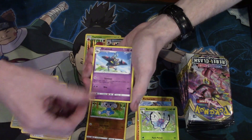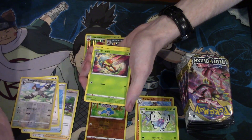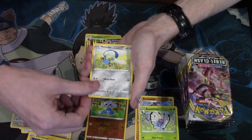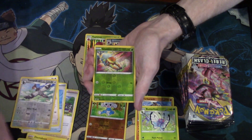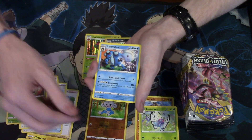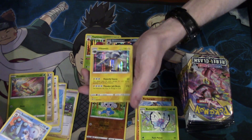Luxio, Dracloak, Oleana, Grubbin, Electabuzz, Not-2, Ownage, Impidimp, a Reverse Foil Grubbin, a Seismitoad, and a Vika Vault.